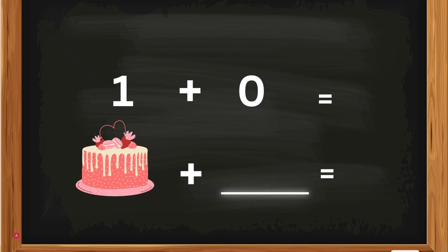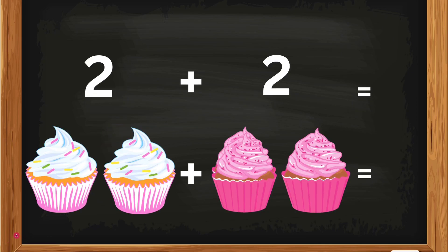1 plus 0. 1 cake plus 0 cakes — how many cakes, Kates? 1 plus 0 equals 1. 1 cake plus 0 equals 1 cake.